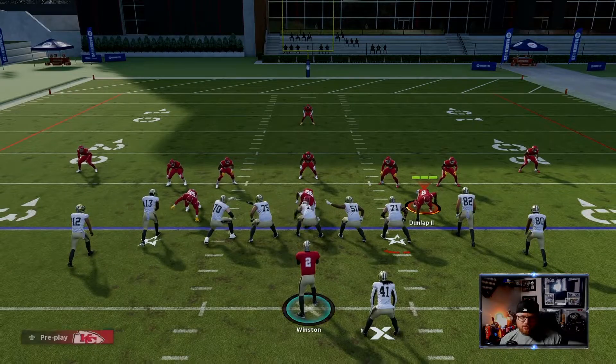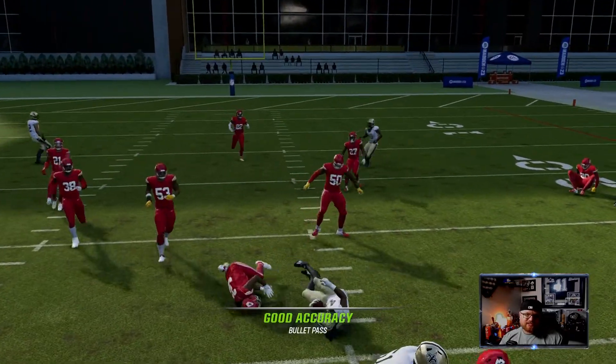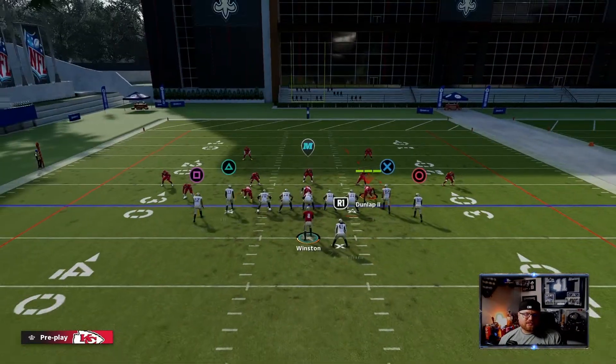Obviously if he does get stuck on that defensive end, do not force the ball. Just throw it away and move on to the next play, because unfortunately you kind of got screwed by the defensive end sticking with him.